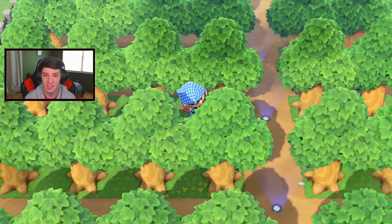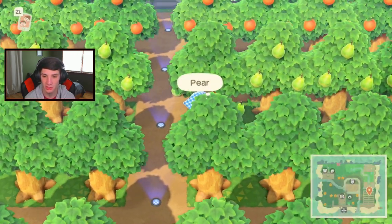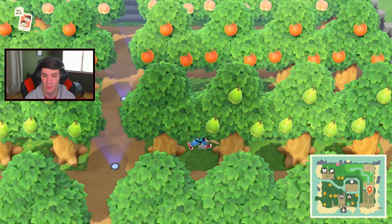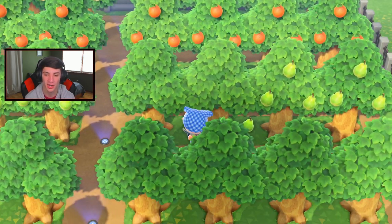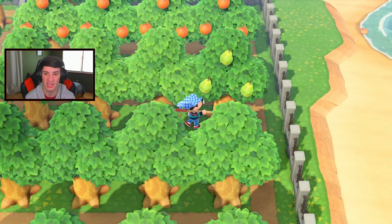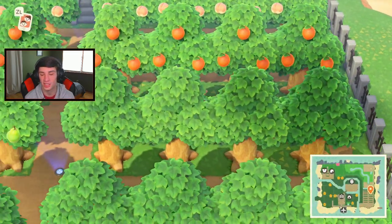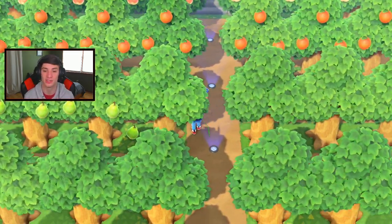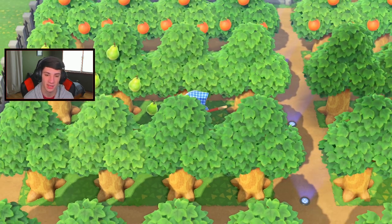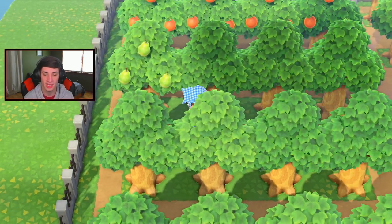I have tons of pears — about nine stacks — saved in storage to sell on someone else's island for double price. Guys, if you have native fruits, save them for someone else's island — you make so much more money that way. I'm not in a super rush for money so I'll wait for a bigger profit. Racking up those bells.